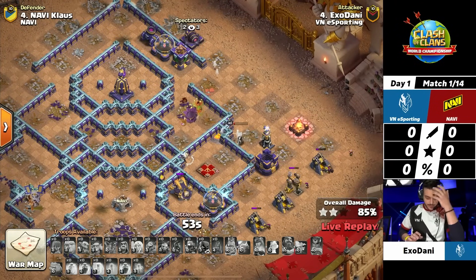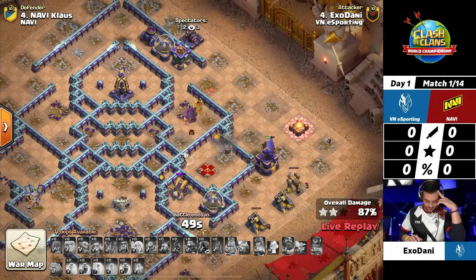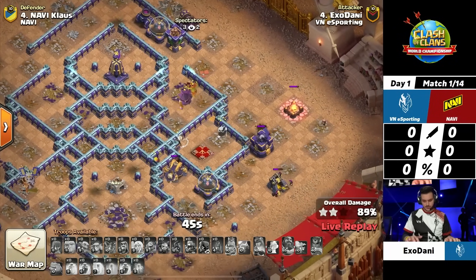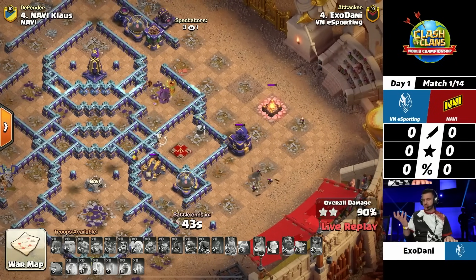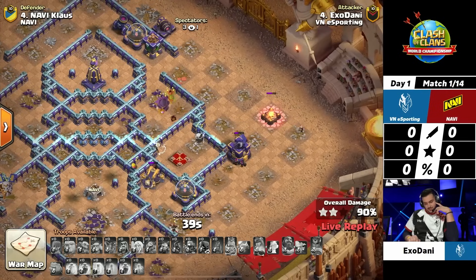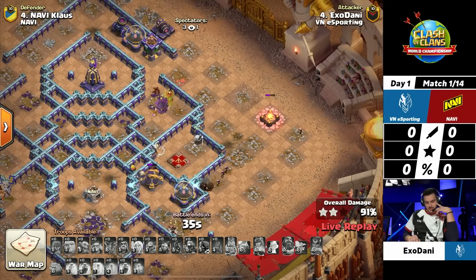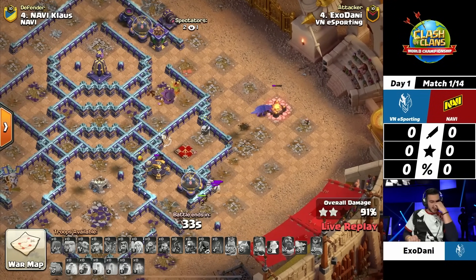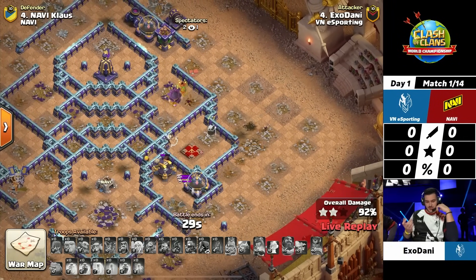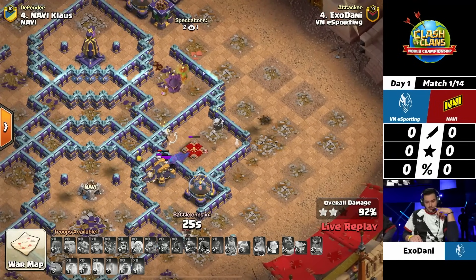The Tesla looks to take out this Royal Champion, the diggy does that, and the giant bomb takes down the Royal Champion. Klaus is looking to start off with a defense against EXO Danny, as he's trying to get every single bit of percentage. Remember, if you don't get the three star, you're looking to get as high as possible — 92%. Every single building will matter. We've seen matches come down to a single building determining the result.